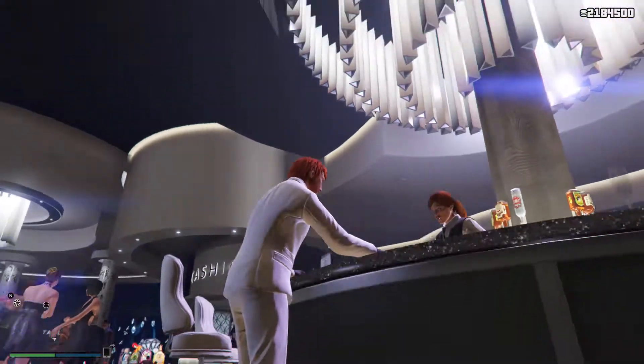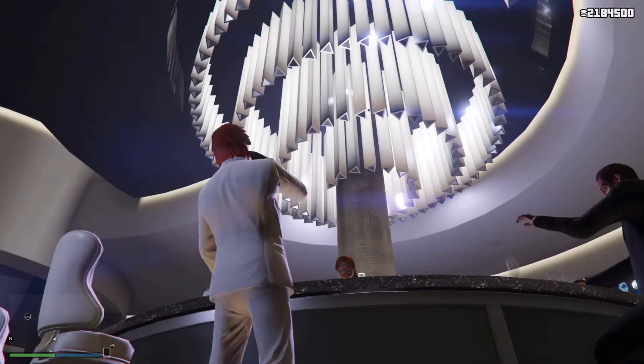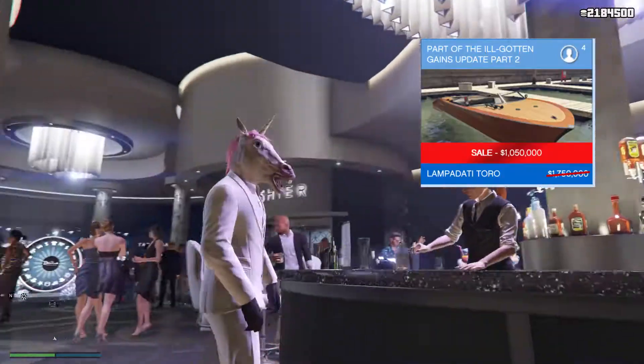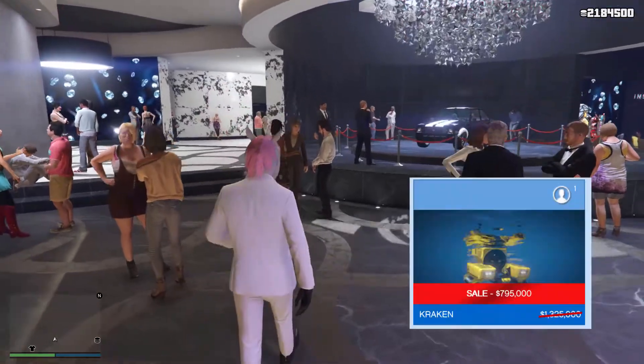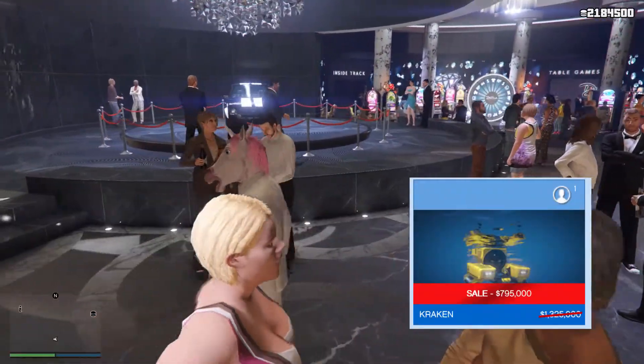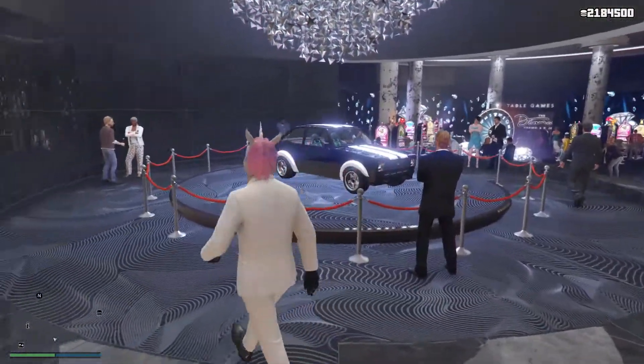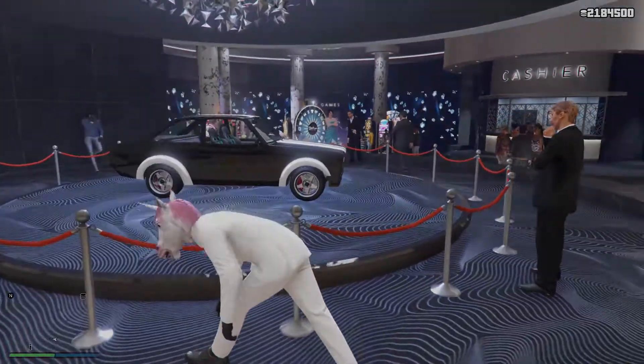Over at Docties, you have discounts on the Toro Lampatati boat and the Kraken Submarine — I've not bought those, I'm not interested. And for Twitch Prime members we have the Dinka Sugoi and the Buckingham Valkyrie. The Valkyrie might be alright on special.